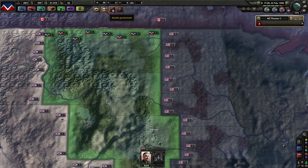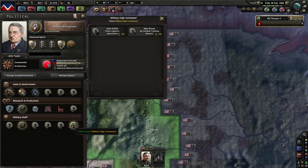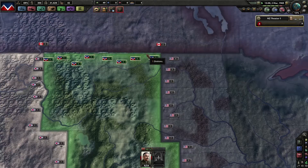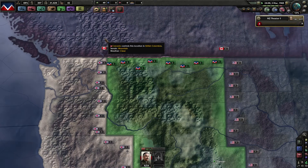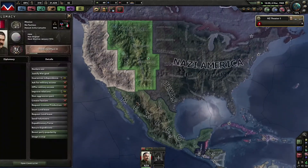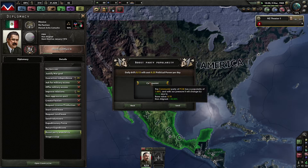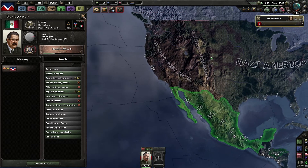I think I need more troops. Let's get the air combat training — I have the points for it, so why not. We can boost party popularity now — awesome. Boost communist — do that, perfect.